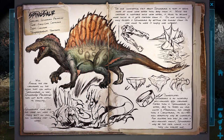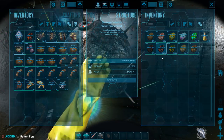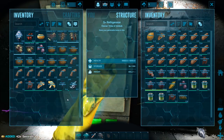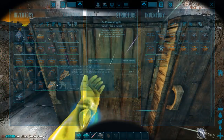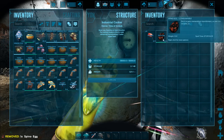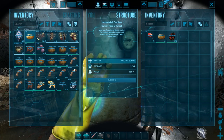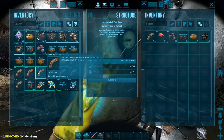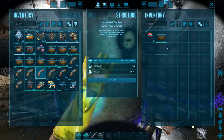Next on the list is Spino. We'll need a Spino egg, one Savoroot, and some prime meat jerky. Over to the cooking pot: one Spino egg, one Savoroot, one prime meat jerky, two Mejoberries, and three fiber. Turn it on — Spino kibble done.